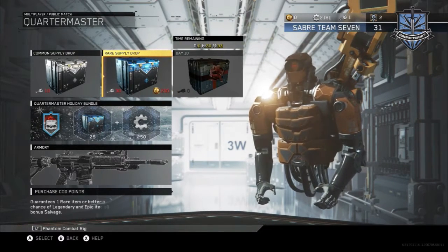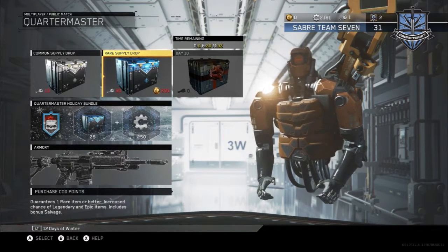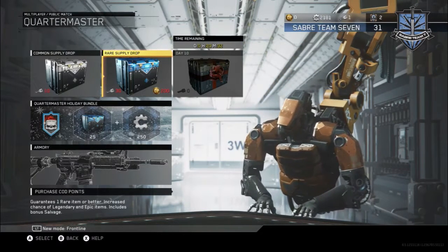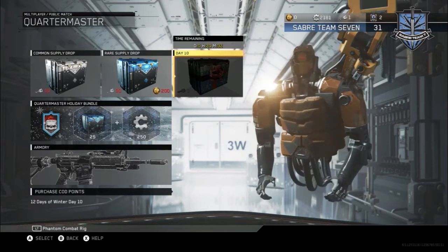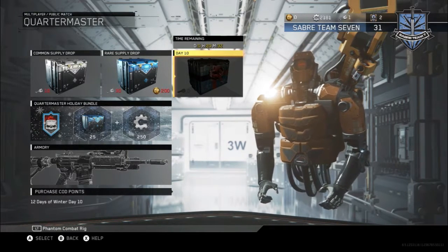You can also open the box another time and just do this over and over again to get unlimited salvage. I'm on day 10 — day 9 was 500 salvage and day 10 is a camo. I believe if you do the glitch, it'll say the camo is duplicated and give you salvage for it, just like when you get a gun or camo you already have. So I believe it still works the same way and it's not patched.